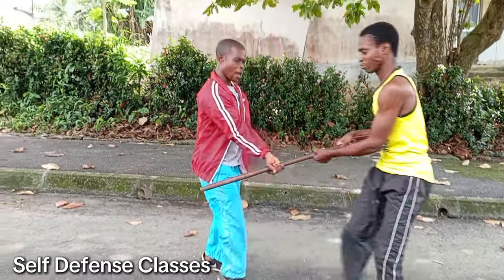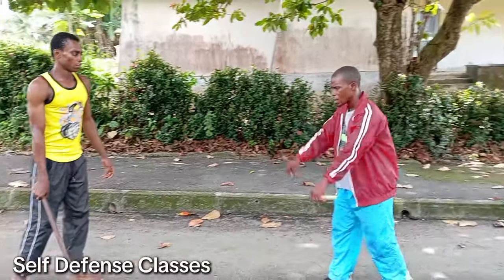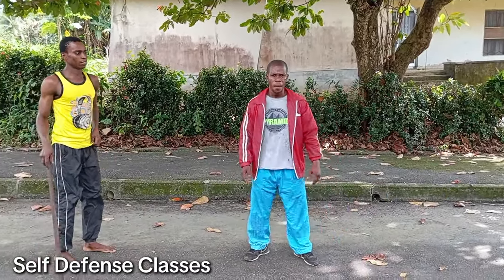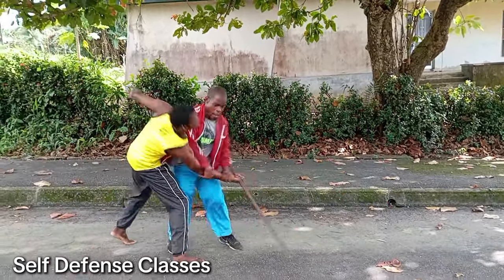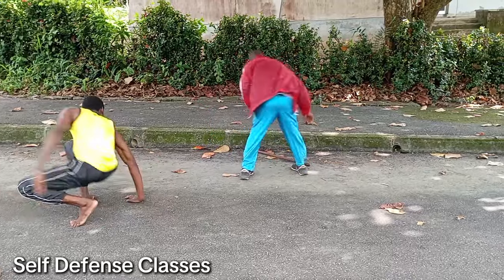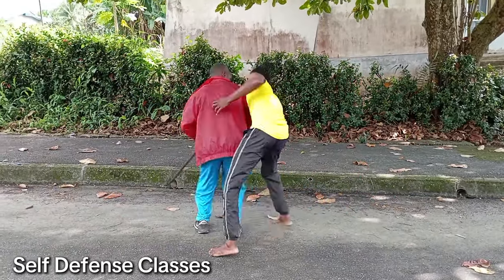Now let's see side strike. You see that — I step out, and when I step out it profits nothing because I can't have a counter-attack. I have to find a way to bridge in. See what I do — you see that. Let's go slowly: here he comes again, I step in and follow the motion — see that.